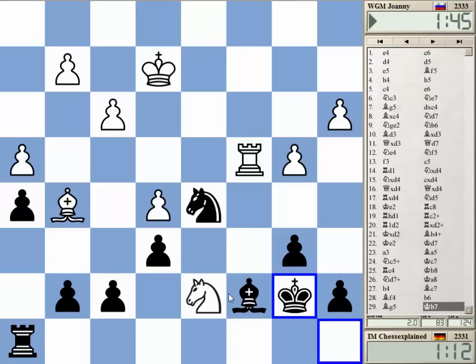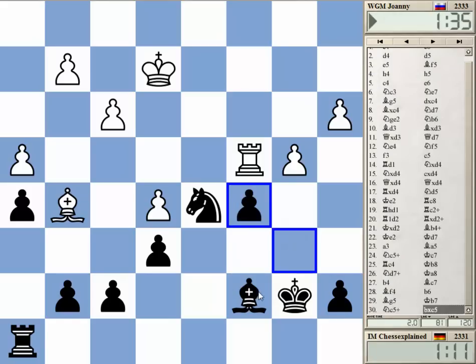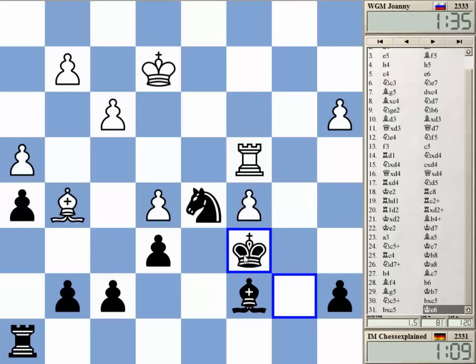I think she's not finding any solution to this problem, and therefore spending so much time. This knight really got lost inside of Black's camp. It's relatively easy now - I blocked the C pawn, Bd8 coming. It's an easy technical task.